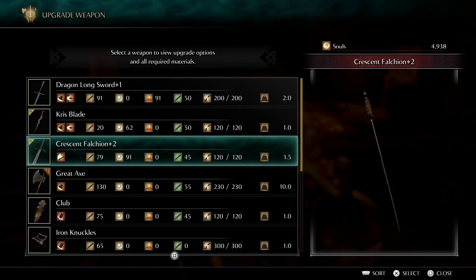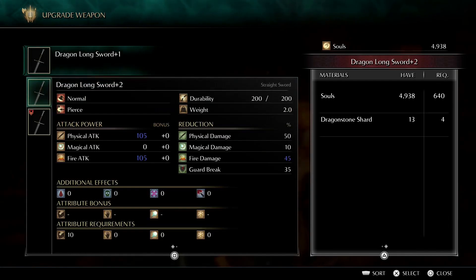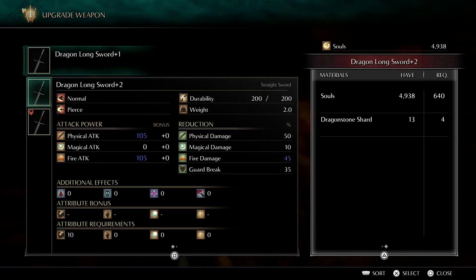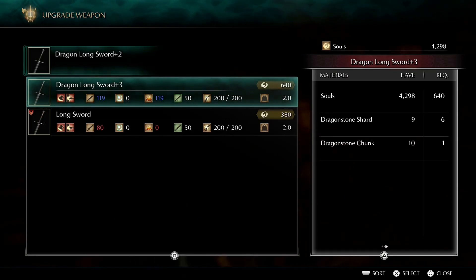The Crescent Falchion is still at plus two — we still haven't gotten the Moon Shade we need for that. But looking at the Dragon Sword: we picked up a lot of Dragonstone Shards, so if we want a weapon that does fire damage, this is a good option. It won't scale with our magic, but the Dragon Longsword is kind of perfect for us — it only takes 10 Strength and is a good fast weapon, so we'll upgrade it a little bit.